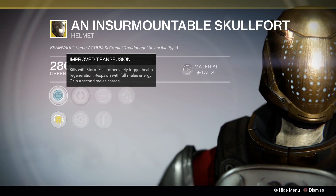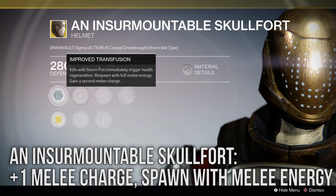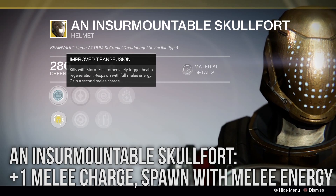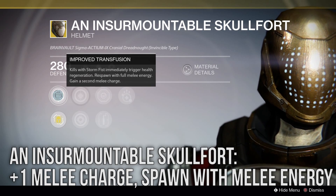Insurmountable Skullfort has been updated for year 2 to give a second melee charge and the ability to respawn with full melee energy. If you like to melee a lot with the Titan, this is probably the armor you should go for.